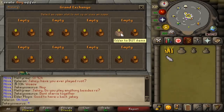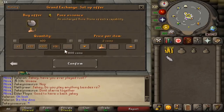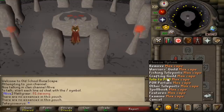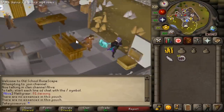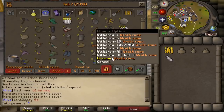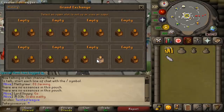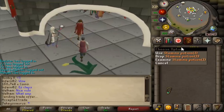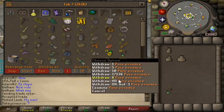I'm gonna need Staminas for the next method. So I'll buy like 400 more pure essence and then I should have plenty for the next method, hopefully. I believe that should be a nice and healthy 400 Wrath runes. So now we have 240k to play with. We've got some nice Stamina potions.